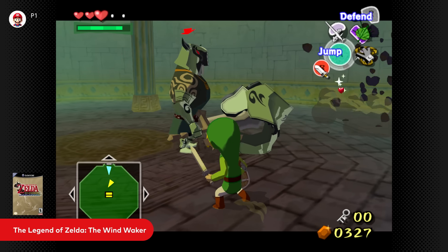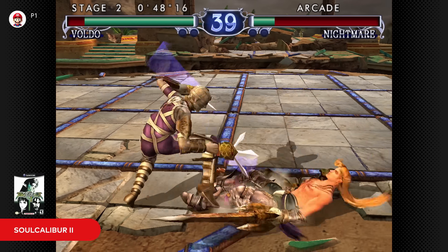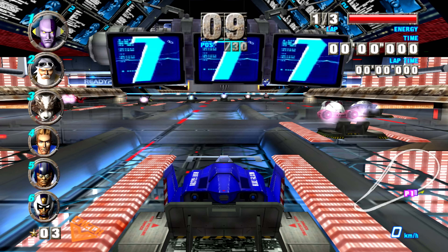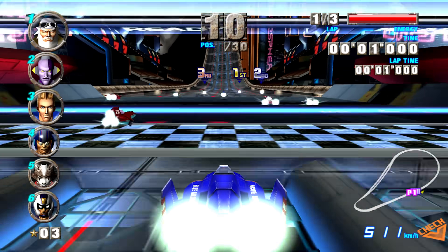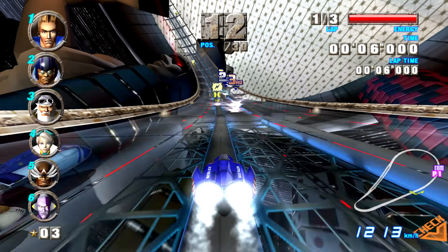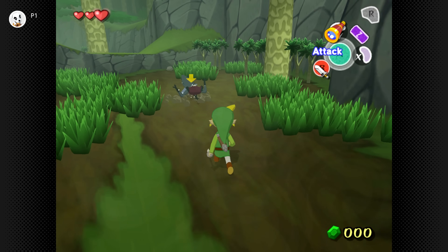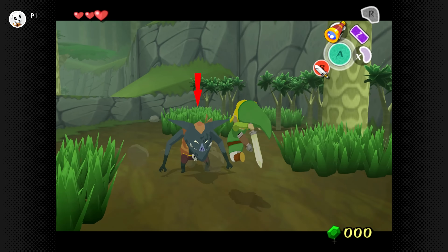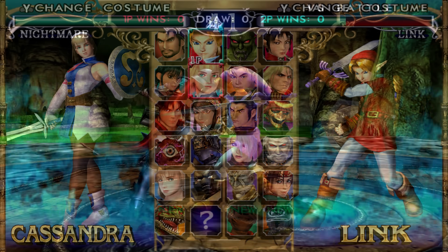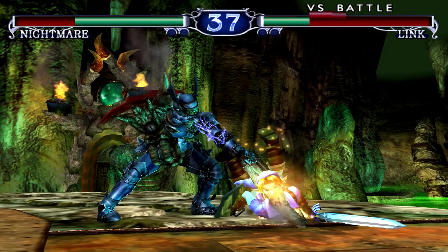The games shown in the Nintendo Direct all hail from 2003 in their western release and truly defined the system's incredible range. Firstly, there's F-Zero GX, still considered one of the all-time greats of a racing series that's sadly been absent in recent times. We have the iconic Legend of Zelda: Wind Waker in its original GameCube form. And finally, Soul Calibur 2, a third-party release from Namco with a pinch of Nintendo magic thanks to the inclusion of Link as a playable character.